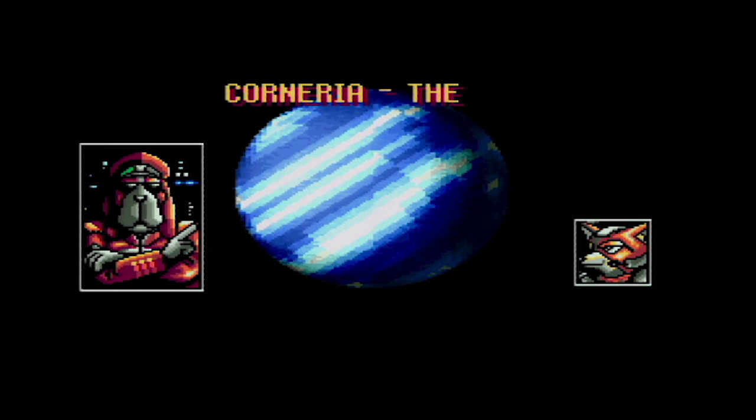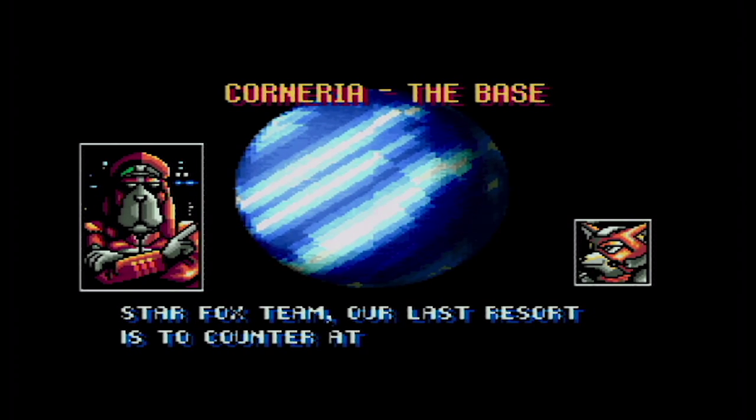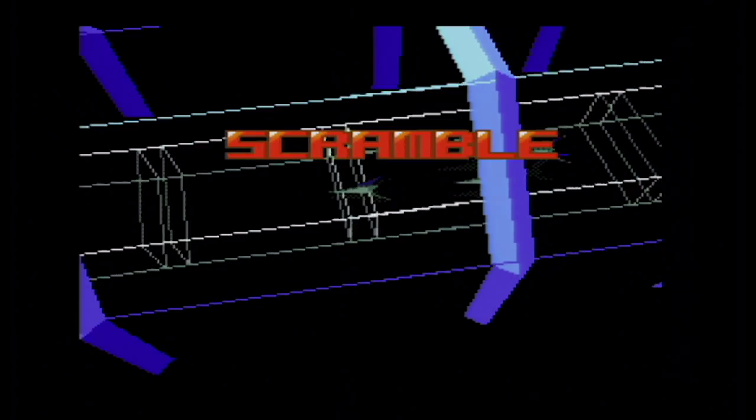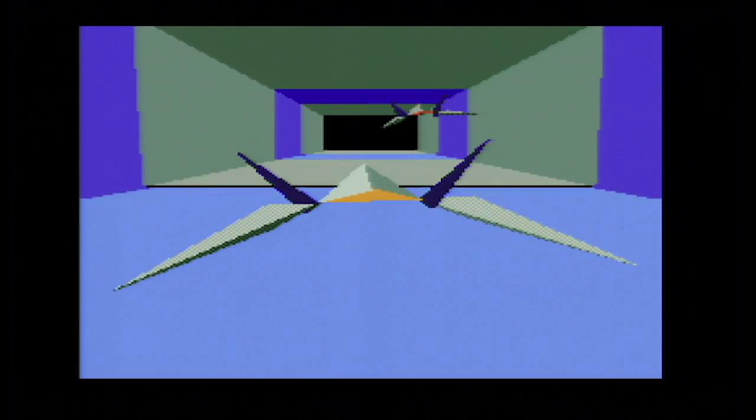A bit of Mode 7 scaling here as we start off. Lovely introduction here as we scramble the fighters. We've got four of them here - there's our fighter, and then we've got three wingmen who are going to fight alongside us. Although curiously, they go missing when we come to meet the big end-of-level baddies. So we take off here, and this really is lovely. If you were coming from 8-bit when this came out, this was really stunning.